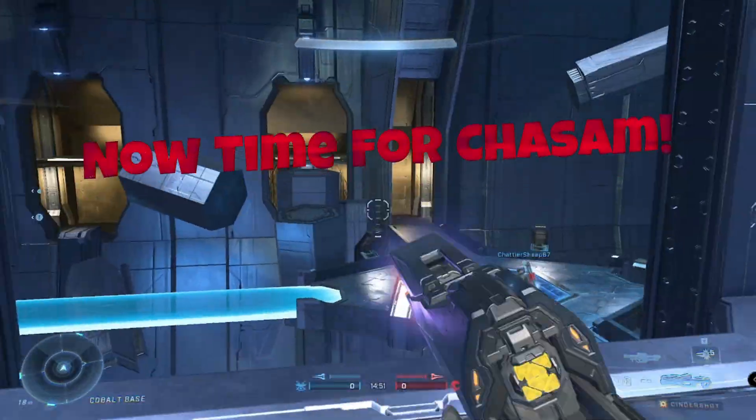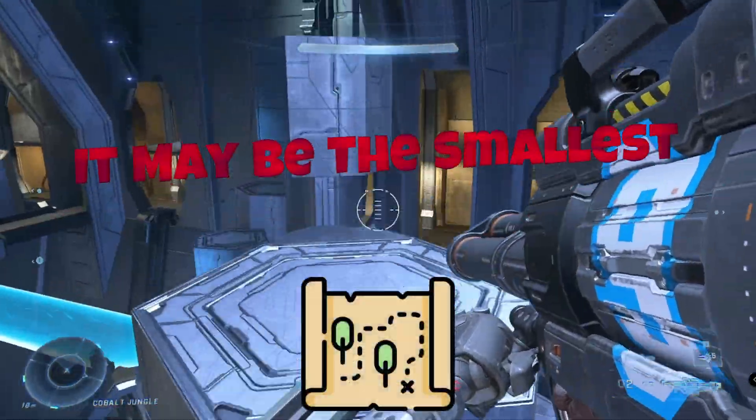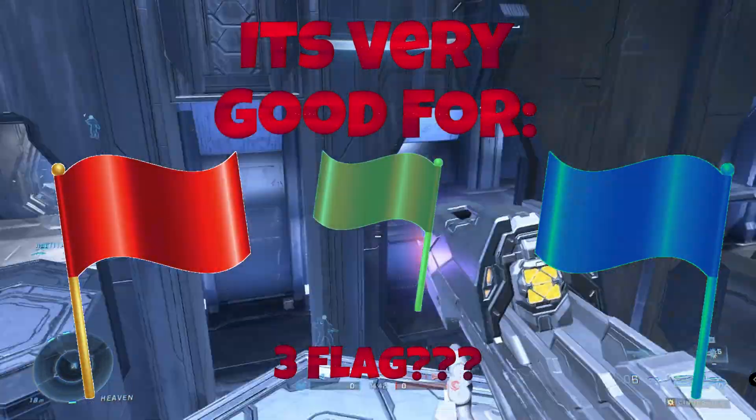Now time for Chasm. Chasm is definitely a looker and it looks awesome. It may be the smallest map but it's not the size that matters. It's very good for one flag or two flag and a ton of fun.